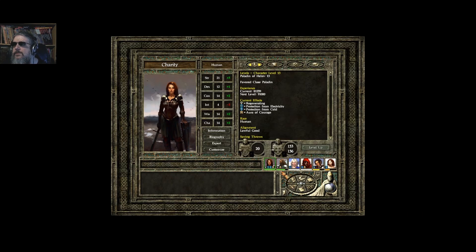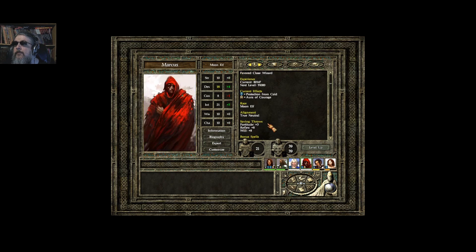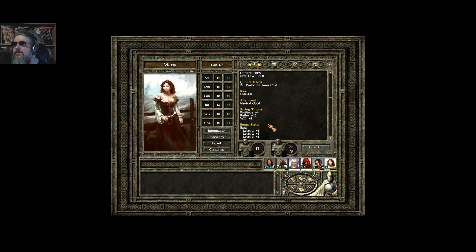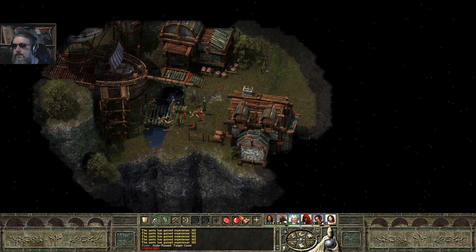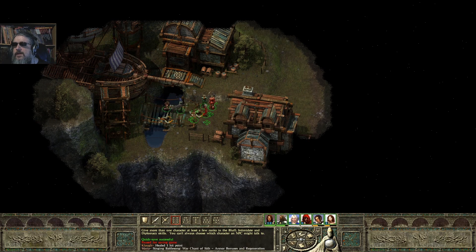Zylos is the only one that got level drained. Let's cast restoration on him. First things first, we'll get regeneration up, quick save the game, and then we'll seek out Isalur.